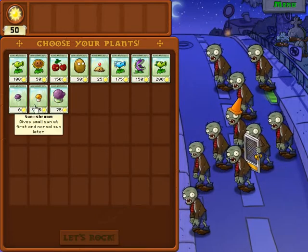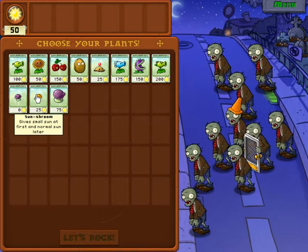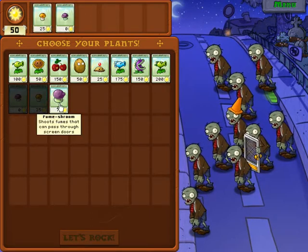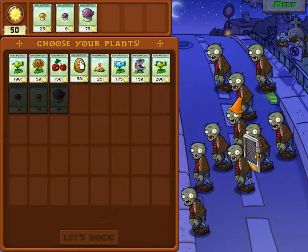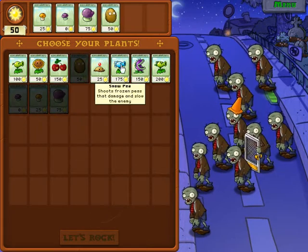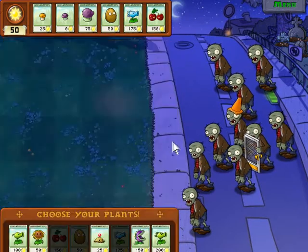We need our newly acquired Fume Shrooms to deal with them. So we'll get the Sun Shroom, Puff Shroom, Fume Shroom, the Walnut, the Snow Pea, and the Cherry Bombs. All of that should help us out for this level.